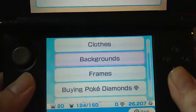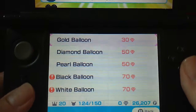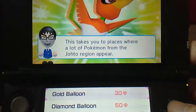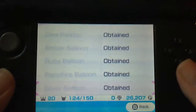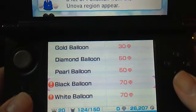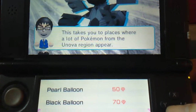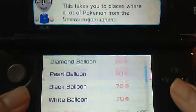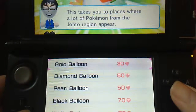The main thing you'll want to buy is these hot air balloons, because they let you go to new stages which allow you to catch more diverse Pokemon. They started out at about 20 gems but now they're 30, 50, 70. The White Balloon takes you to places where Pokemon from the Unova region appear. There's also the Diamond and Pearl region, and the Gold and Silver region — I already bought Silver.